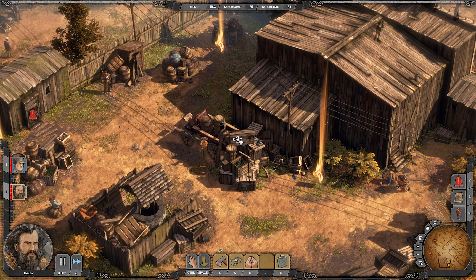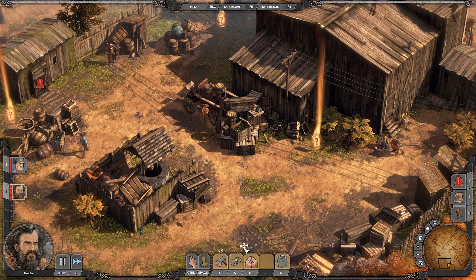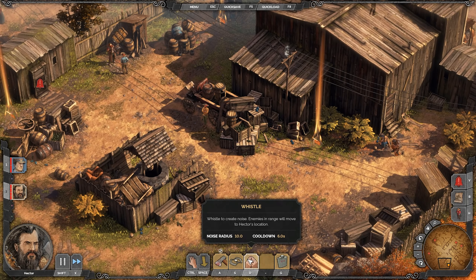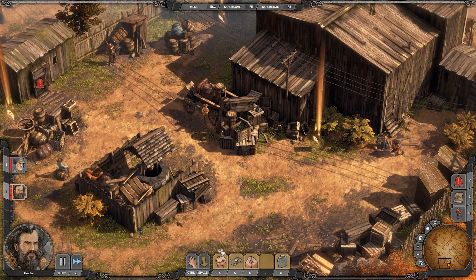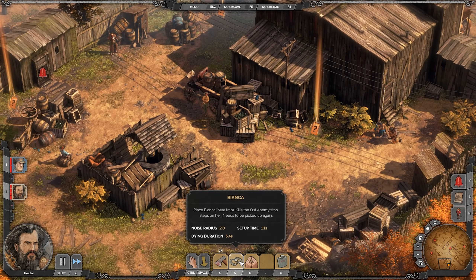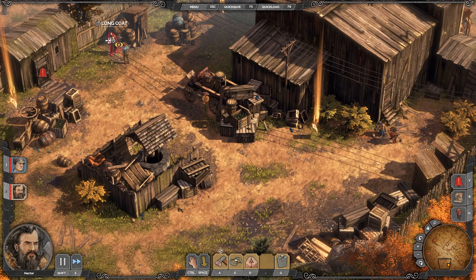We're introduced to Hector, the trapper. He's got a giant bear trap named Bianca that can be used to kill enemies — you can either put it in someone's pre-existing path or use his whistle ability to draw people to a location. He also has an axe as a melee weapon. For pacifist players, you can swap every character's melee weapon for fisticuffs to knock out and tie up enemies. Importantly, longcoats are not trapped by Bianca — they spot and disarm her — and Hector is the only character who can solo longcoats.